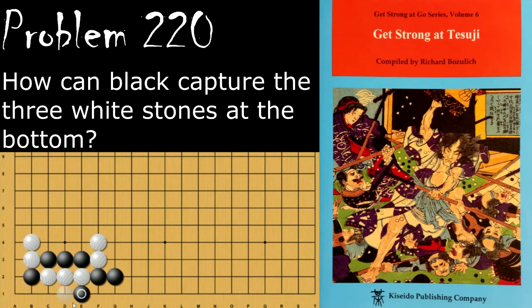If black hanes here instead, white has the option to atari the single stone, and if black extends, white will atari here. If black then ataris, white will just capture it, and now white is plenty far ahead to come back and capture these stones at any time.